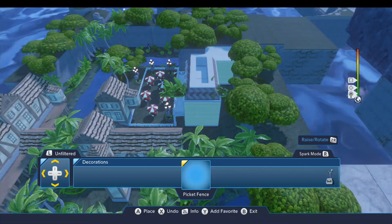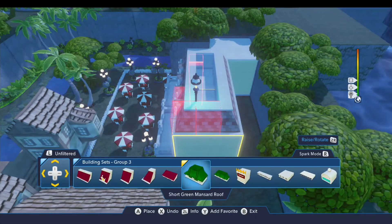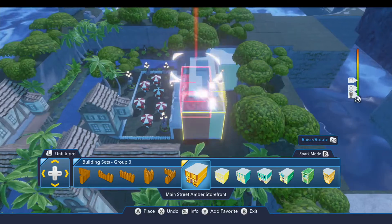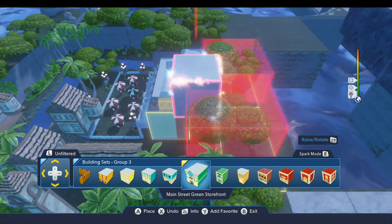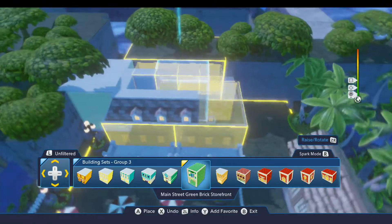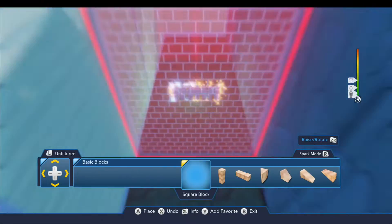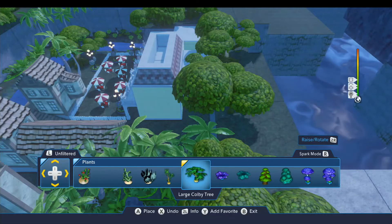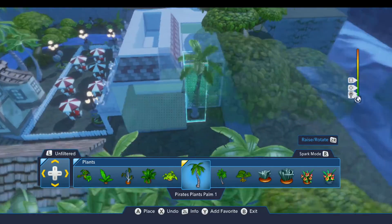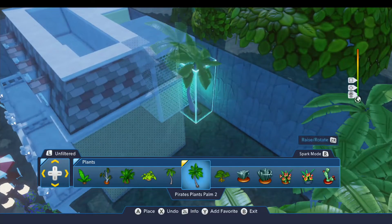We've got this little alleyway back here so let's plug that with a building from building sets group three. There's a nice narrow brick building that should fit right in there. So we can put a little opening back there and maybe fill it in with a couple of palm trees.